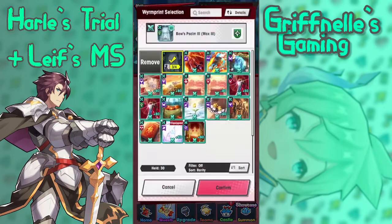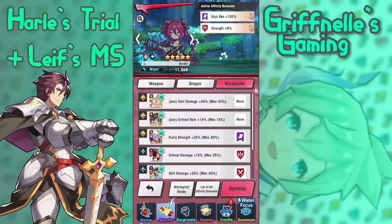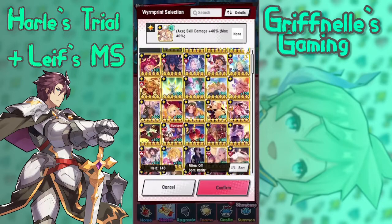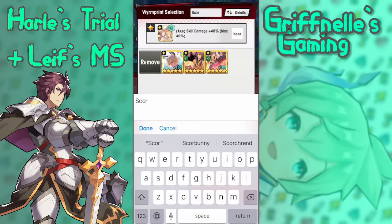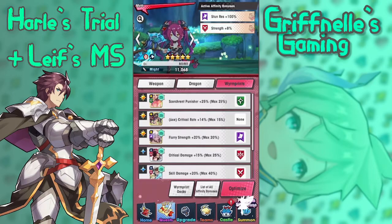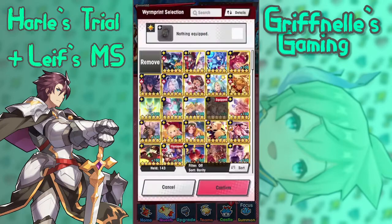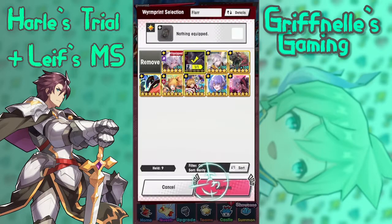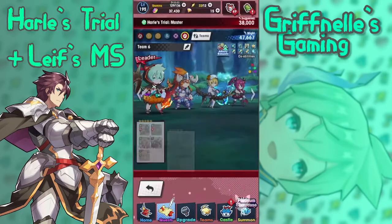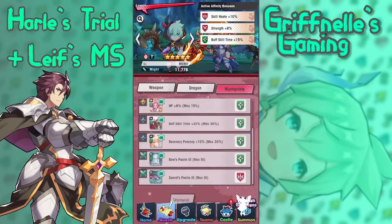Let's just get rid of this, get rid of that, and then on her first slot we can actually give her something other than skill damage. Do we have scorch res punisher? We do — let's just give that to her. And now Vanessa needs her own flurry strength again. Bam. Can I actually put it on Lohan? I guess I could, but Lohan will be fine.